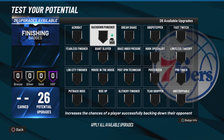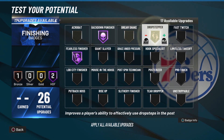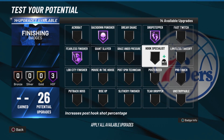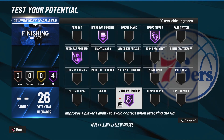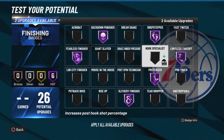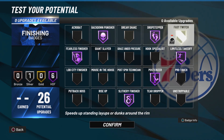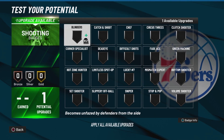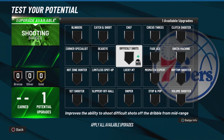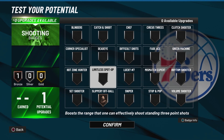For badges, we want Hall of Fame back down punisher, Hall of Fame fearless finisher. Hall of Fame drop stepper could be very effective for us, Hall of Fame slithery finisher is a great badge, Hall of Fame posterizer, and Hall of Fame limitless takeoff — these are all really good badges. With our last two badge upgrades, I'm putting that on silver fast twitch. For our one shooting badge, this build can't really do anything with shooting, so might as well put it on slippery off ball — it might help a tiny bit.